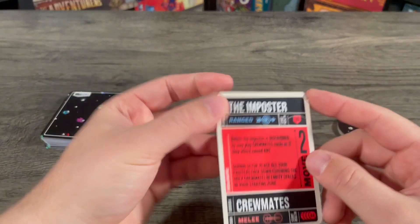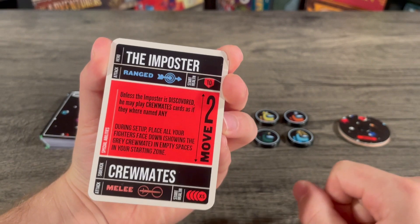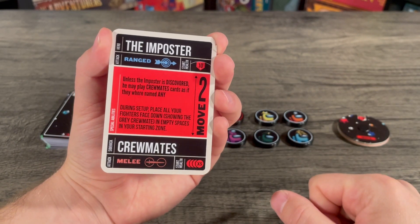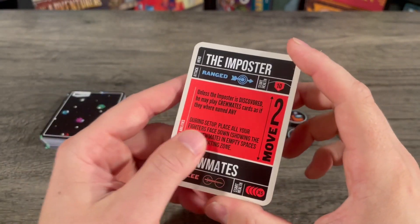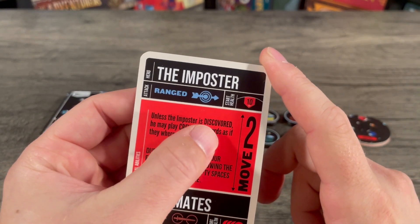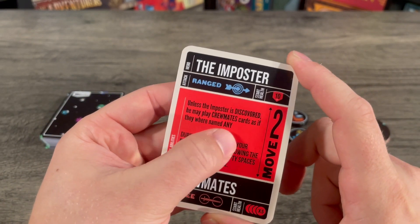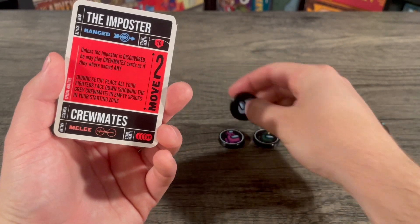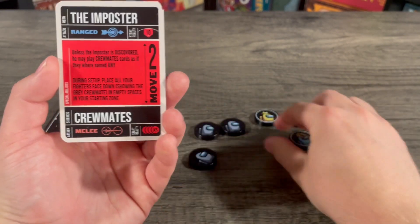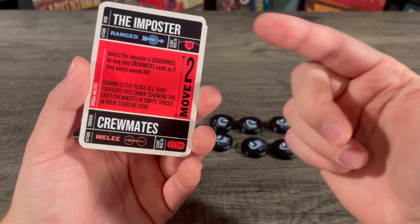Let's look at their hero card. The imposter, the red one, is a ranged fighter with ten health. There are five crewmates that are melee, and they all have one health just like regular sidekicks. The hero ability says: unless the imposter is discovered — meaning flipped over — he may play crewmate cards as if they were named any. Whenever he is face down and is a gray crewmate, he is treated as a crewmate and is a melee fighter. Until he is flipped over and discovered, he can't attack ranged.